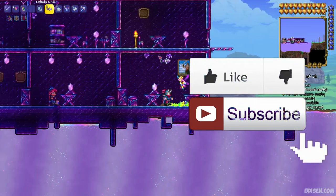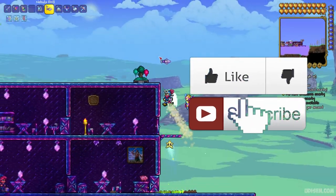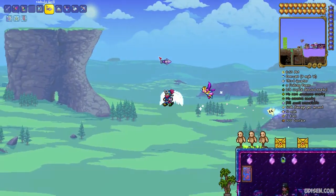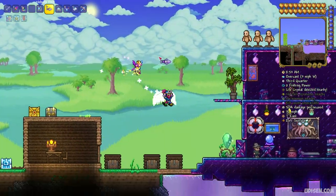Step zero: as usual, don't forget to like — it will help me as a creator. And of course subscribe. This is the perfect solution for a wizard in early hard mode, because it gives a lot of different abilities for mages.